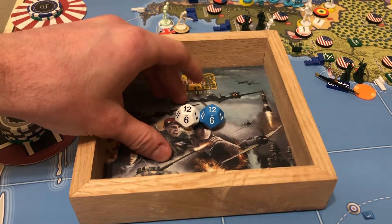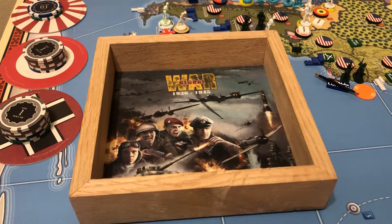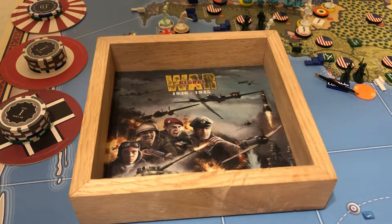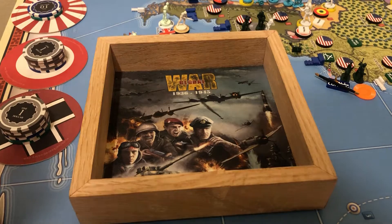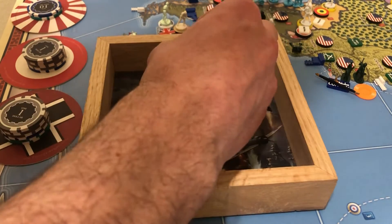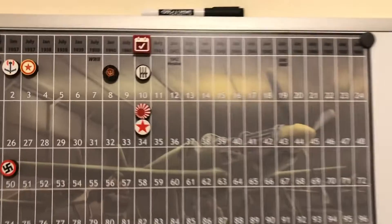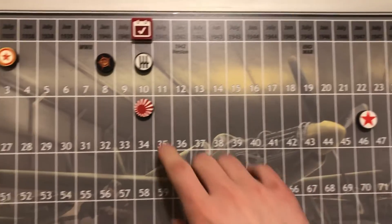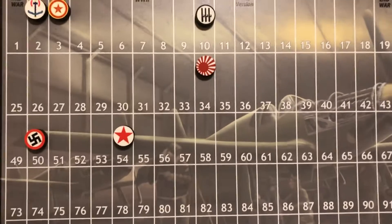To start off, we have two peacetime income increase rolls: one for a Sleeping Bear and one because the Germans now own a new territory next to the Russian home country. They also got Lapland up there in Finland, so we'll actually have 3d12 and we're looking for a 12 since we're at 34 out of 46. I rolled exactly 12 — actually 13, math is hard — so we go up to 46, and then up to 54 for our total income.